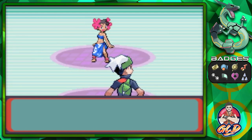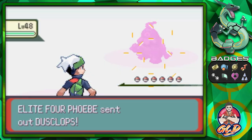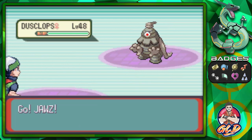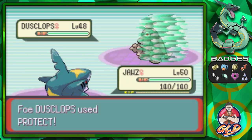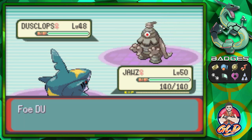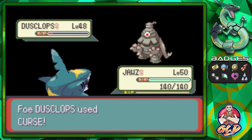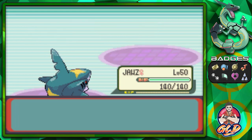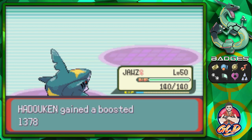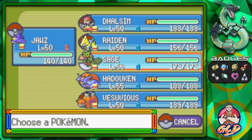Taking on Phoebe — she comes out with Dusclops. Ghost type Pokemon like to mess with you too. Here comes a Protect, then a Curse attack that eliminates Dusclops but inflicts Joust. We'll feel that for just one turn, but we'll get experience points. She's coming out with Banette — so let's switch.